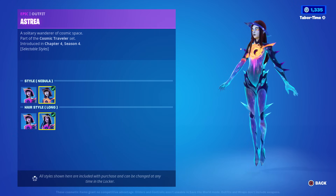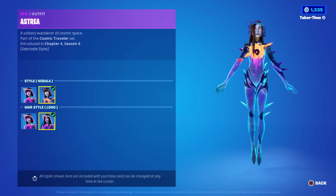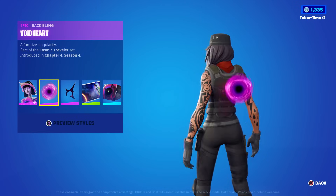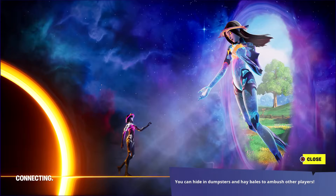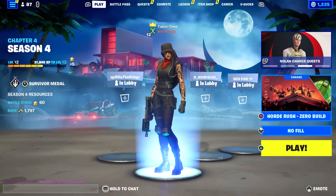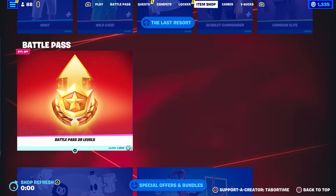I wish every character with long hair could have it changed to short, because the long hair glitches. There's the Void Heart back bling, the Void Black Slasher, the Cosmic Connection loading screen, and one of the best music packs of all time in my opinion — Stars Are Born. Beautiful. Now let's see what's in the item shop tonight and if there's anything brand new.